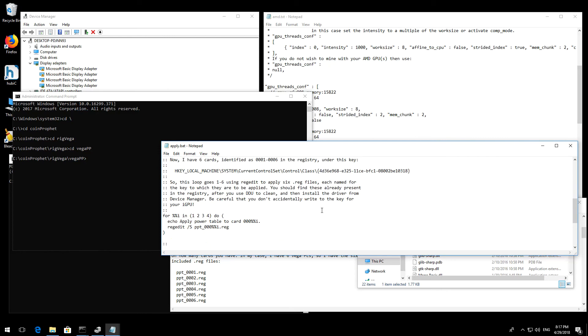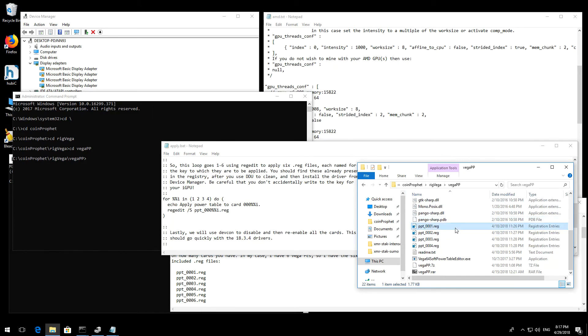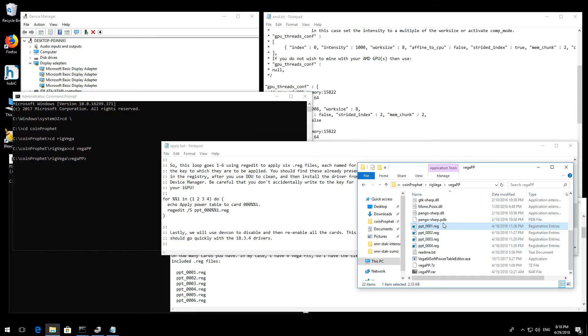You have to modify the batch file slightly for the number of cards you have in your machine — you need to put an entry for each card. You also have to make a registry file for every single card. If display adapter 0 is one of your Vegas, put that first; if you have an integrated GPU as your first adapter, make your first Vega number 1, and so on. You end up with one, two, three, four registry files with a matching number in the batch file.